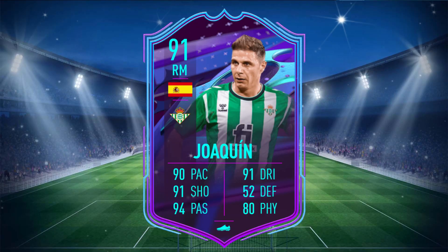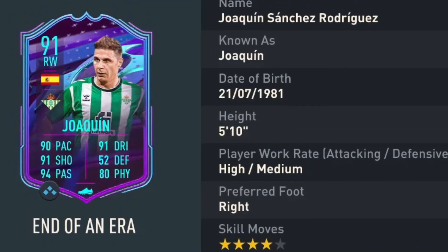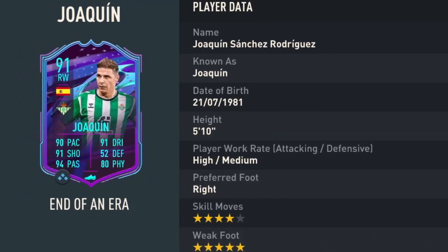Joaquin is a 91 rated card with 90 pace, 91 shooting, 94 passing, 91 dribbling, 52 defending, and 80 physical. He stands at 5 foot 10, has high-medium work rates, right footed with 4 star skill moves, and 5 star weak foot.